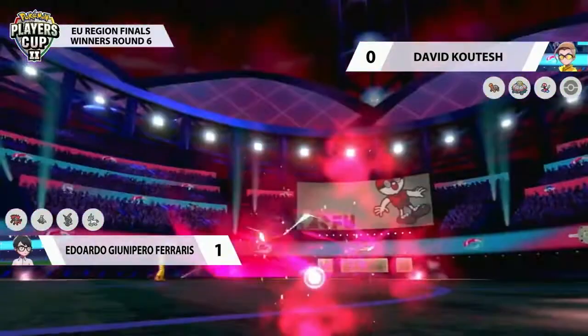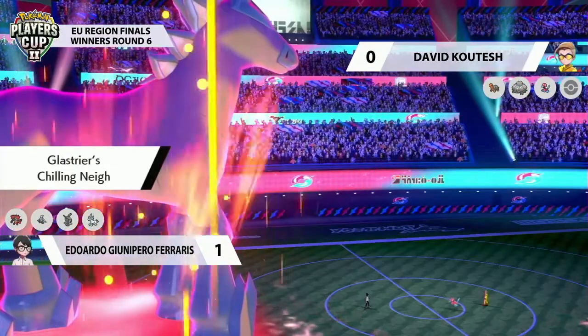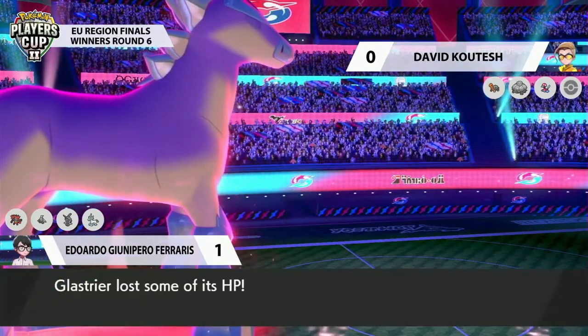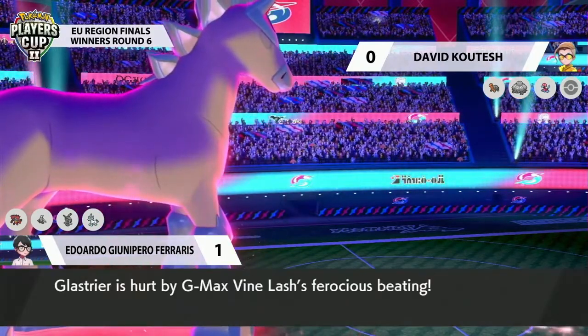That special defense boost can be so important when you're taking a look at Torkoal as well as Porygon-2 on David's team. And with that knockout, Chilling Neigh is going to activate — so that's extra damage now coming out from Eduardo's Glastrier.